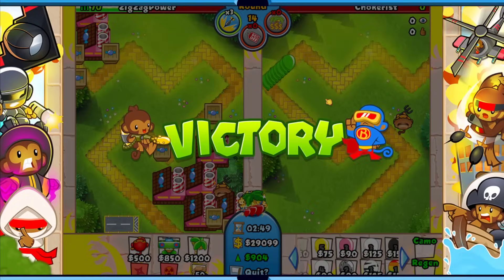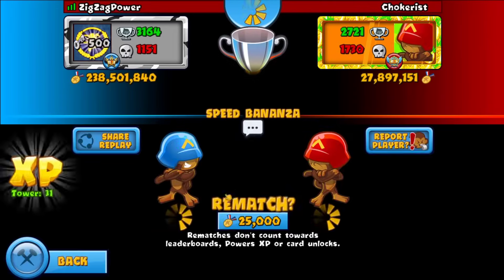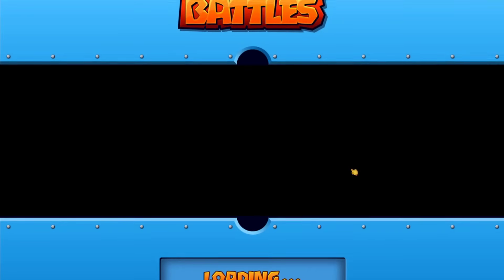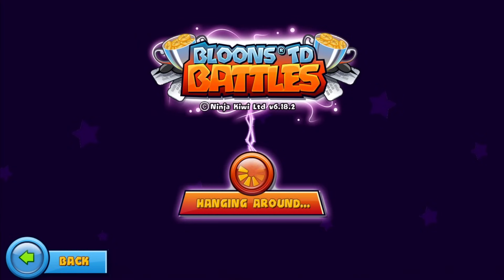We can just continue farming — nobody's gonna stop us from farming. It's game over right now. All I have to do to win is this — there's nothing he can do. He can try to send stuff but he knows he's dead. That's a very very interesting way to counter this. But again if you have quick enough micro and you're good enough at this strategy, you don't even need to do that — you can probably get away with playing it normally. There's a lot of top-level play involved — so many specific things.